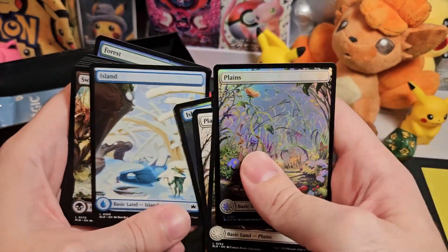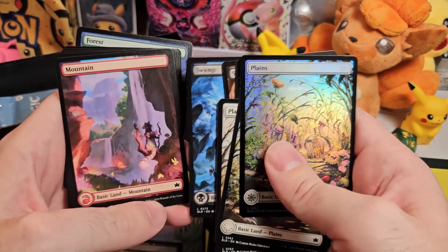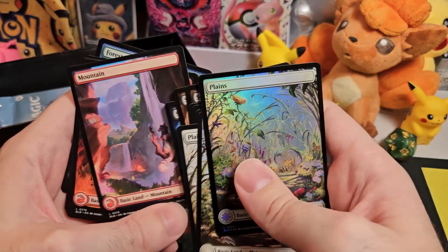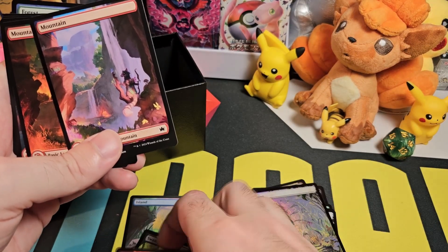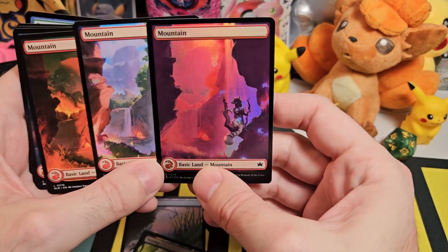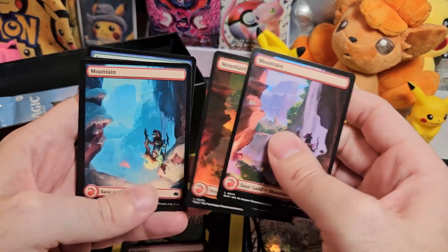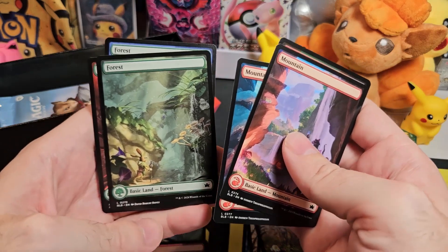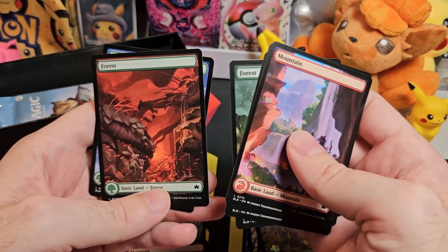And then the same for the islands and the swamp — summer, autumn and winter. Mountains — the spring to summer version is very similar. Obviously they're foils so it's a bit hard to tell. You've got your autumn and then winter and then forest — you've got your summer.